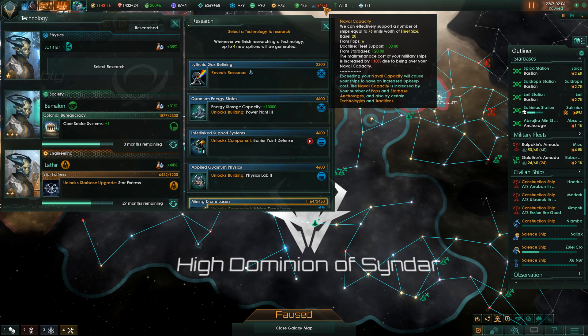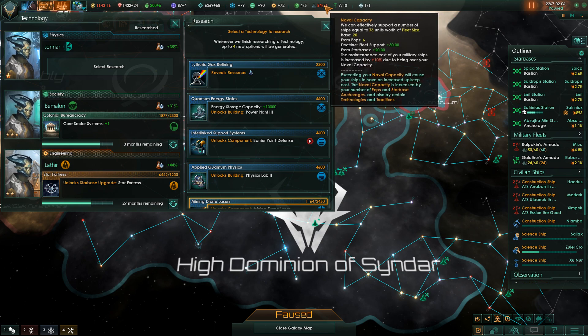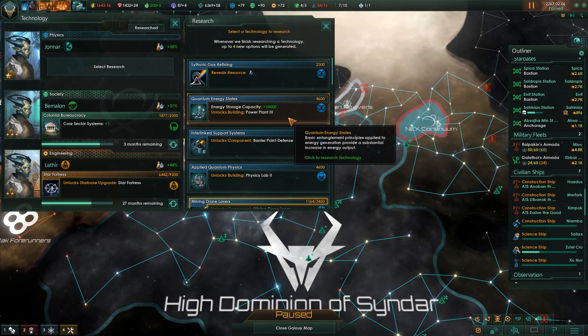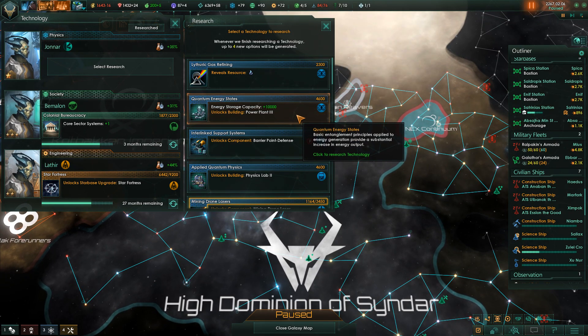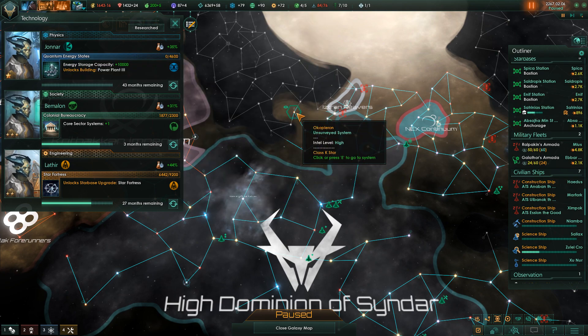We're also over our naval capacity - that's the problem. We built all those new destroyers and I forgot we were so close to our naval cap. So what we're going to have to do is build some anchorages, and that should actually fix the energy problem - that's the issue, I completely forgot I was so close to that. We can also research better power plants, which would help from the other direction - not only reducing expenditures but adding to our income.